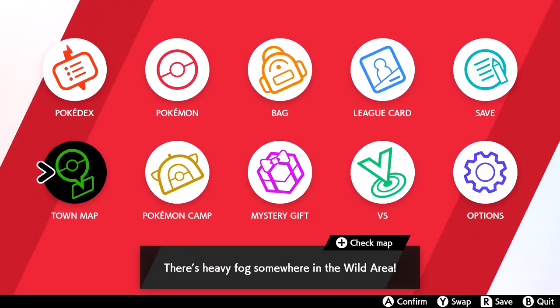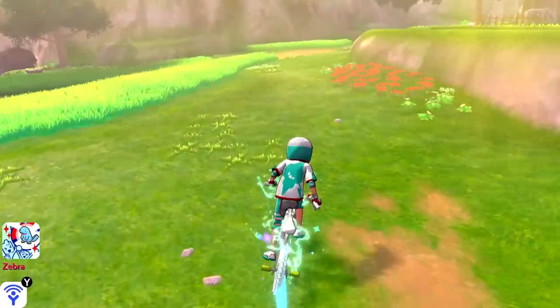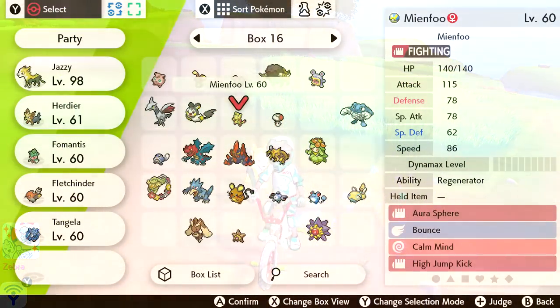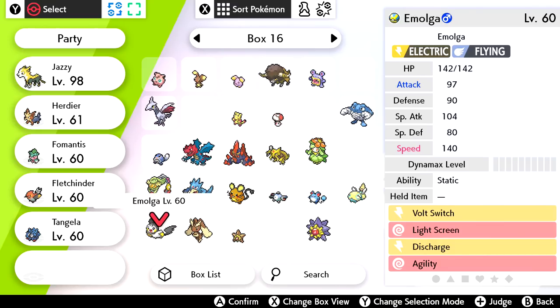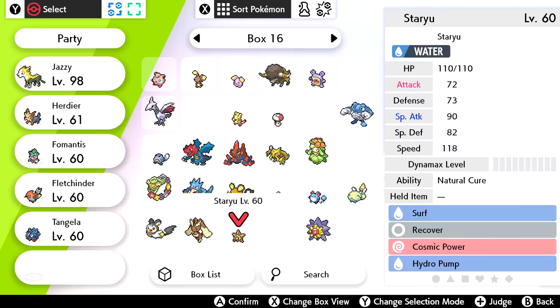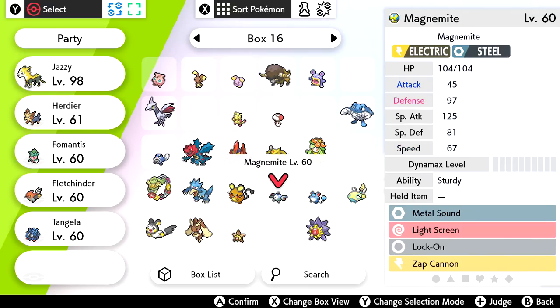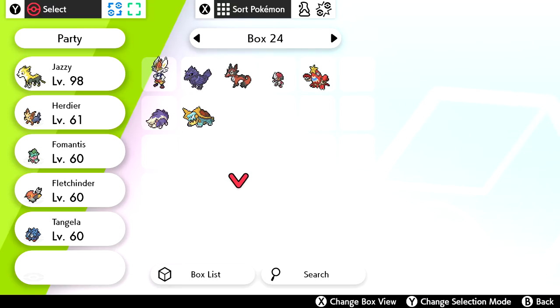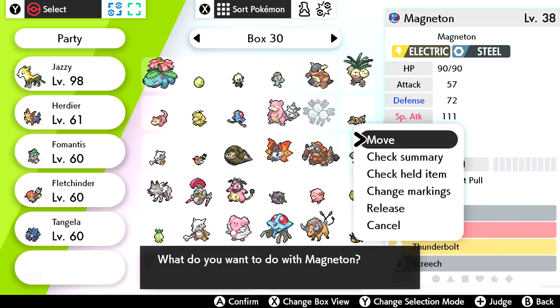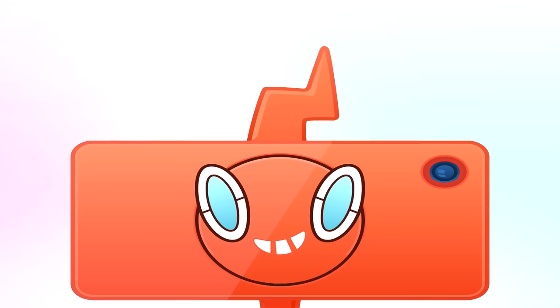There are still more things we can do today. There are a lot of Pokemon in my inventory that need to be leveled up: Tangela, Fletchinder, Fomantis, and Hurtier. I might do that real quick and then try to take on more Pokemon. Maybe I'll go to the waters since I think there are a lot of Pokemon there I have yet to catch. I have Magneton which can evolve into Magnazone with a Thunderstone, but searching my bag it seems I don't actually have a Thunderstone right now — that's a shame.